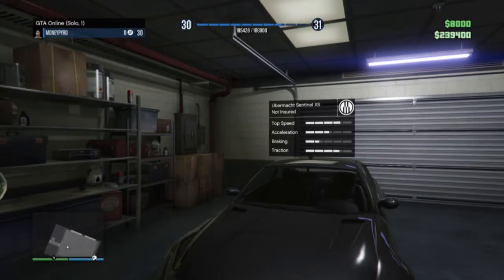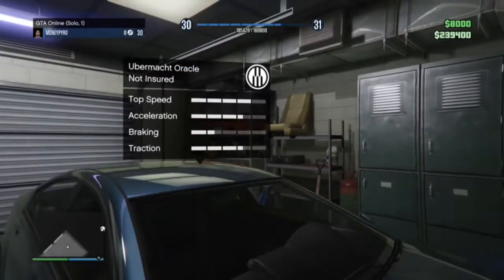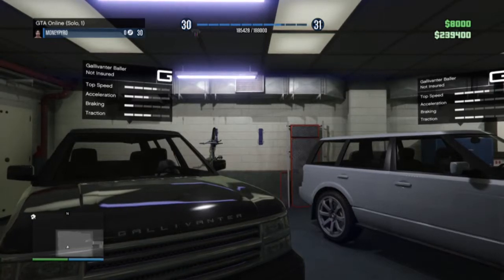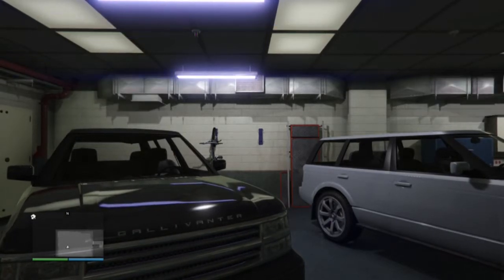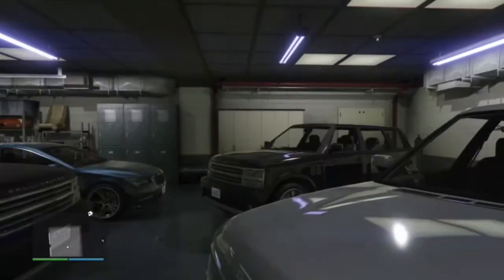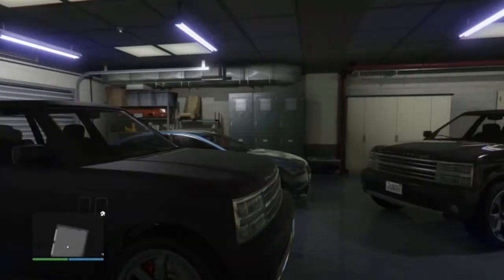Here's an Ubermacht Oracle XS — I'm probably going to sell this car soon, because it only gets you around $6,000, which isn't horrible, but I think $7,000 is kind of the minimum you should aim for. I have another Oracle, and then here's the Galvanter Baller, which is the most common car you're going to find that you can sell for a really high amount. Out of the top six, three are gang cars, two are Lampadatis which I haven't really found, and the last two are the modern and classic versions of the Baller.